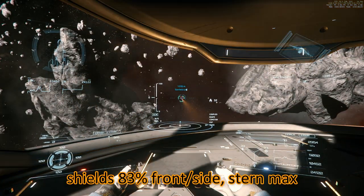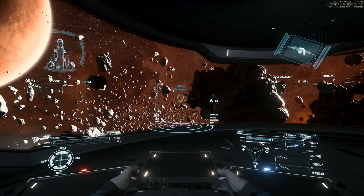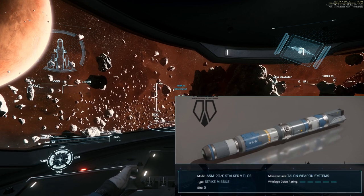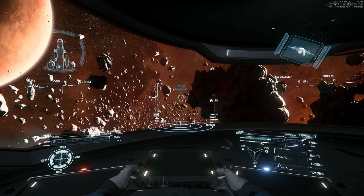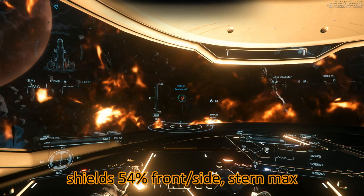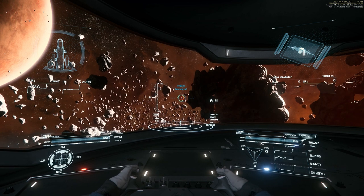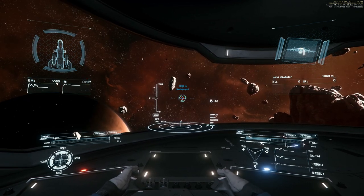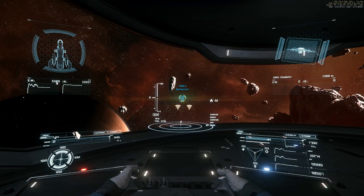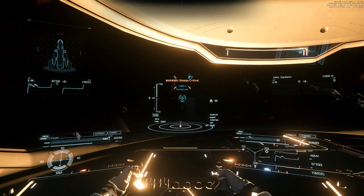80-something front side and stern at maximum. Next we are firing one size five torpedo. Shields front side 57, I think, and stern at maximum. And two size five torpedoes on the way — 15 front side and stern at maximum.